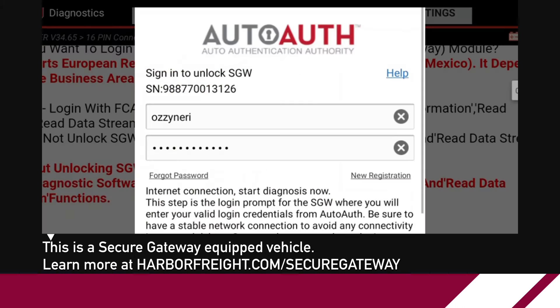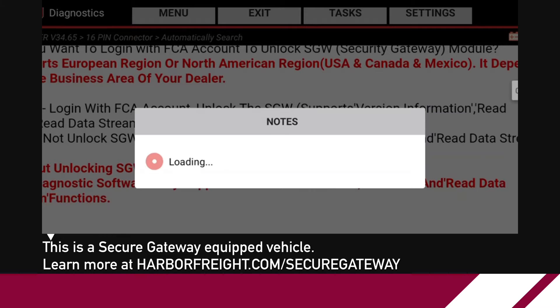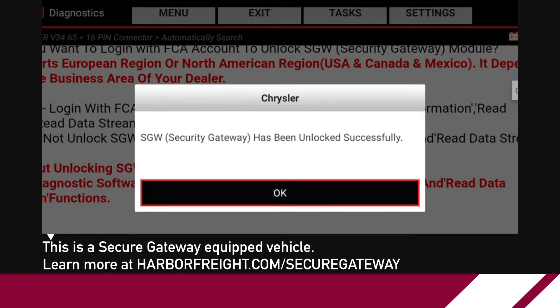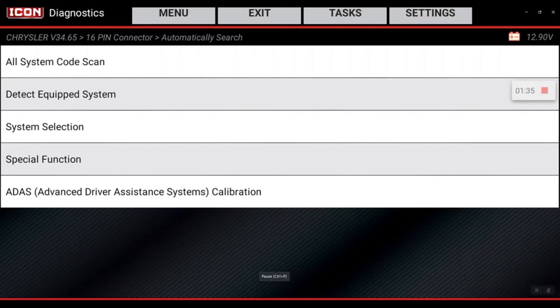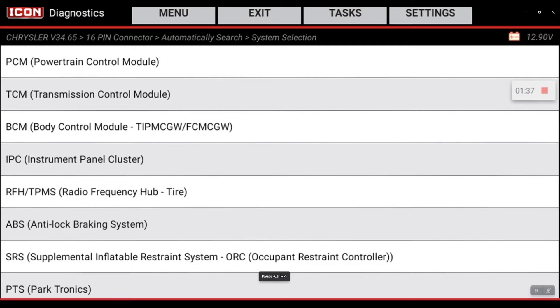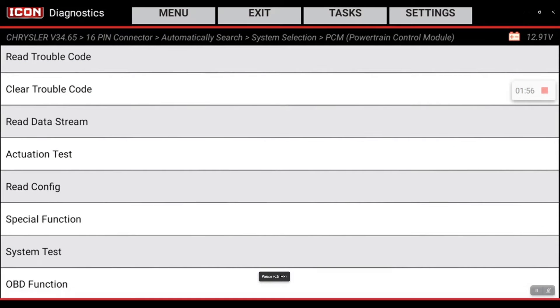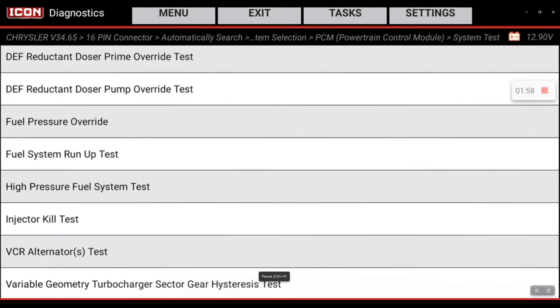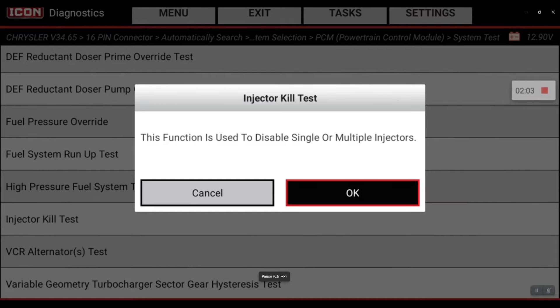Hit okay on the challenge page. Since the shop is already registered, we were able to unlock the vehicle. Now we can proceed — go to system selection, powertrain control module, then go to system test. We can go to injector kill test, which allows you to disable single injectors or multiple injectors at a time. Engine must be running.